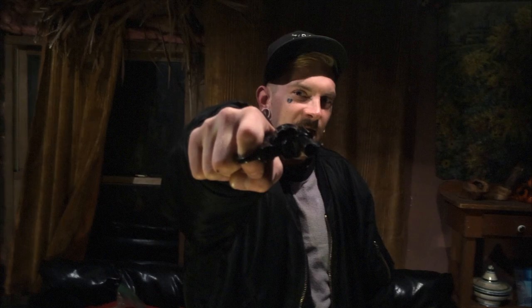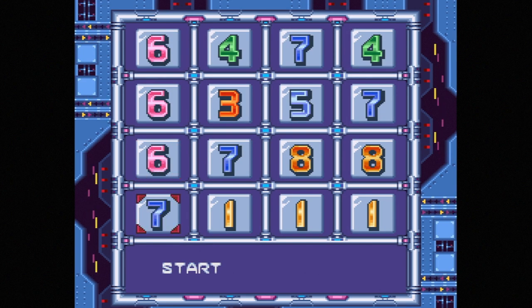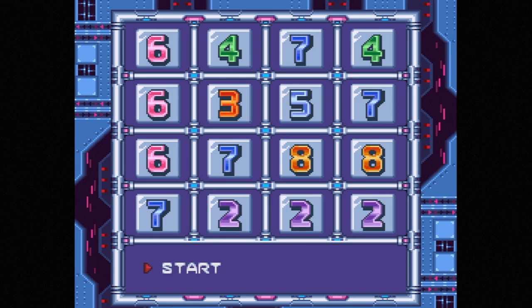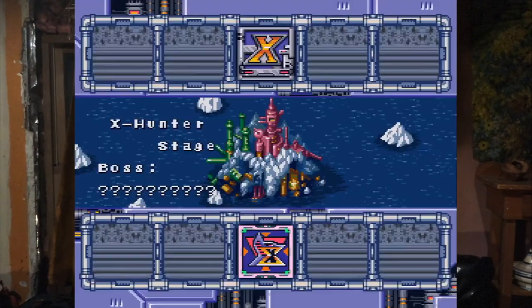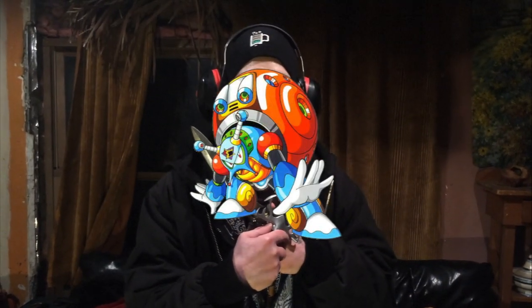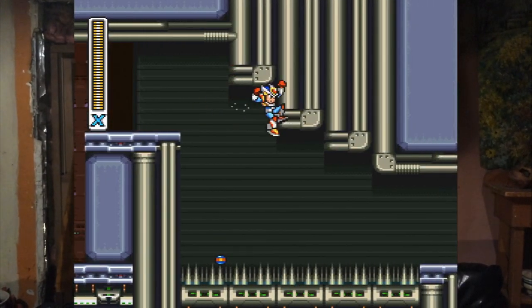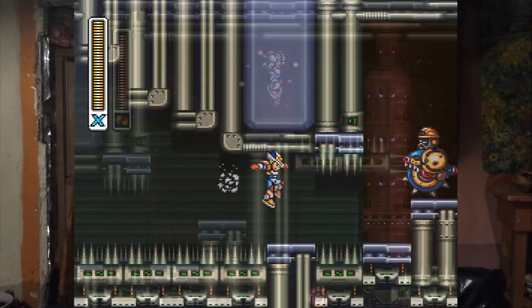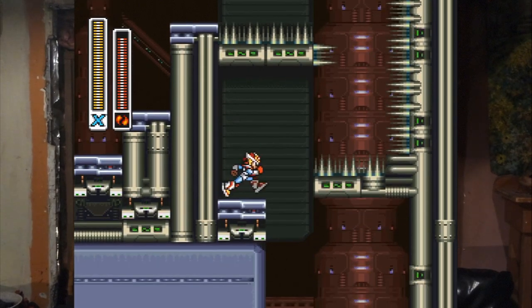Here's the password. Next, you need to get to Agile's X-Hunter stage — that's level 3. Use Crystal Snail's weapon to crystallize this bat so you can jump up to the ladder. Ride the ceiling with your dash over the spikes, then charge up Flame Stag's weapon to double dash over the next set of spikes.